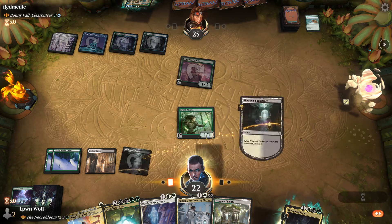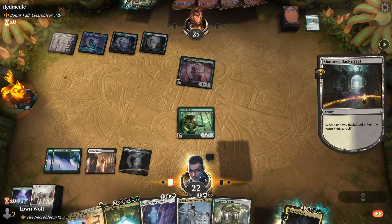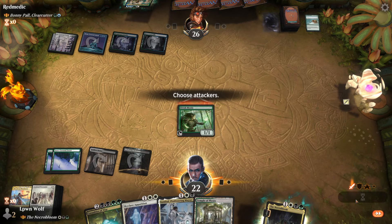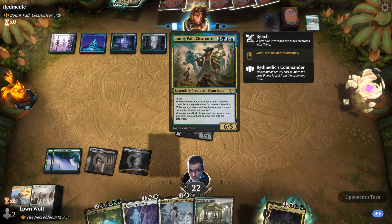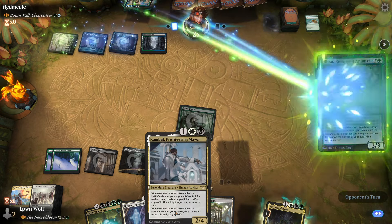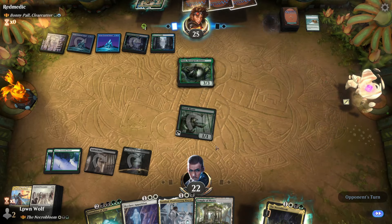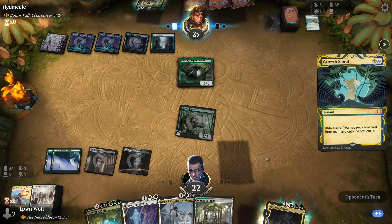All tap lands, dammit. Let's play Procession to slow them down — if we don't kill that now, they'll have Bonnie Pal next turn and I'm not ready for that. Interestingly, if we play Kambal we get a cow; if they get a cow, we get a cow. Oh my goodness, they've played all the additional land-droppers — it's crazy.